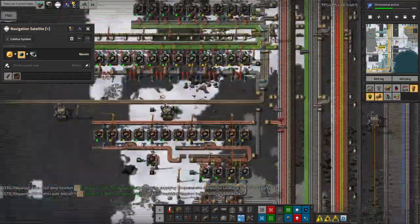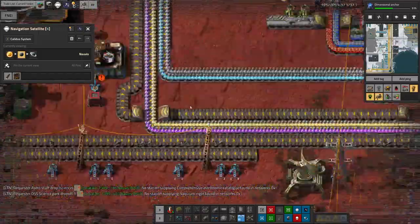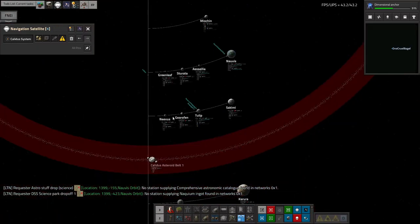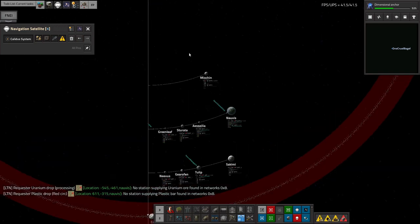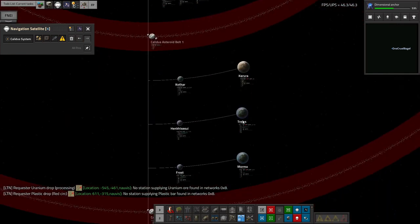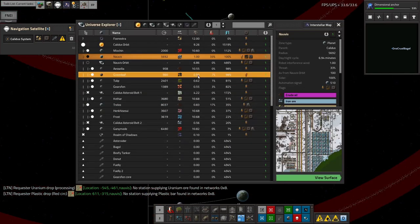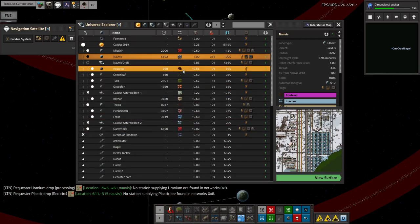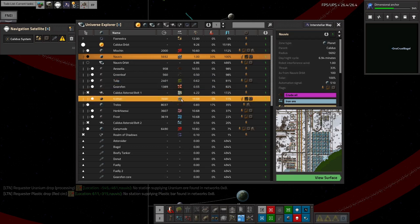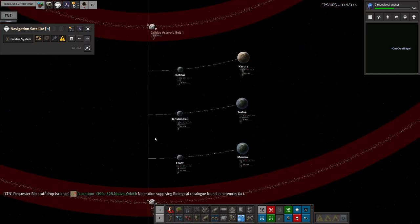I was then able to start bringing in various different types of circuits and other ingredients, so the bus carried on producing all the infrastructure requirements — inserters, ammunition, different types of belts, roboports, robots, and eventually all the space stuff. I was able to start building rocket parts en masse and eventually launching rockets. In Space Exploration you start on Norvis, go up to Norvis orbit, start doing stuff on a little space station and grow it. As you do more rocket launches you discover various planets around the Calida system — the sun plus planets like Myokin, Norvis, Sakimi, Karura, each with different moons and resources.